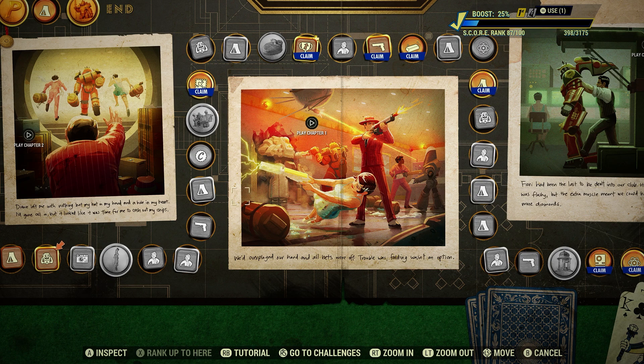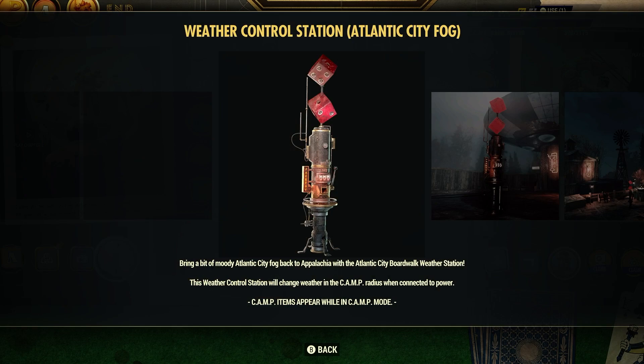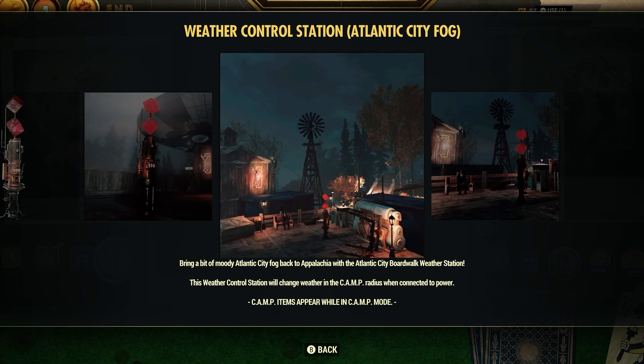Here's the Season 15 scoreboard. It's right down here at rank 86 for all players — a legendary reward. Weather Station Atlantic City Fog. Let's go ahead and inspect it. 'Bring a bit of moody Atlantic City Fog back to Appalachia with the Atlantic City Boardwalk Weather Station.' The Weather Control Station will change the weather in the camp radius when connected to power, as we've seen with the snow and clear versions from this last update.